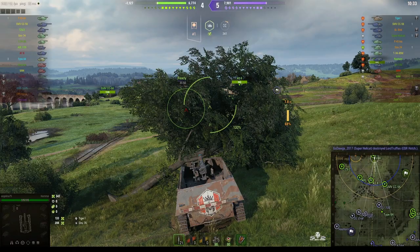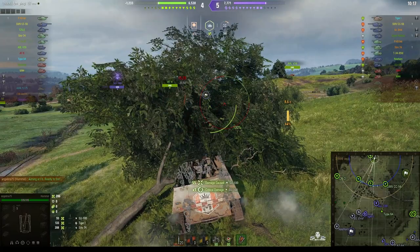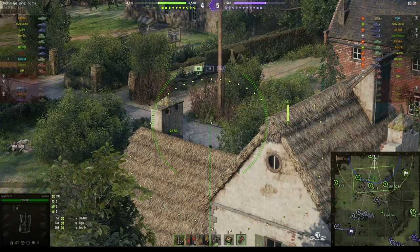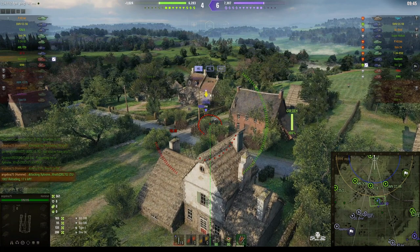Angelina's moving up the north end of the map. We can see a SU-100 at the end of the village. Most targets are too far away for a good shot, so she goes for the SU-100. Splash damage for 55 hit points. The SU-100 is coming this direction but has to get through an 88 and an SMVCC-56, which will probably persuade him to go elsewhere. We're now two tanks down. She gets a direct hit on the SU-100 for 165 — right on the side armor where he's weak.